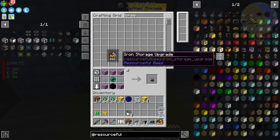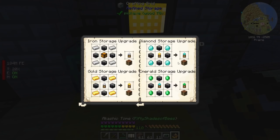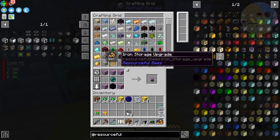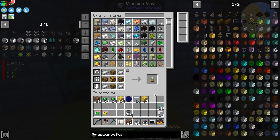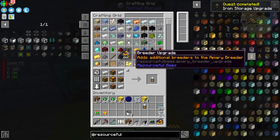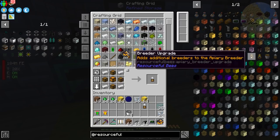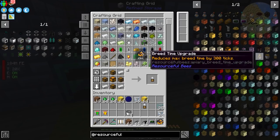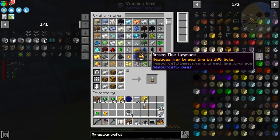There are a number of different upgrade options for your apiaries. You can upgrade the storage, which should give you more space inside an apiary. There's also a breeder upgrade which adds additional breeders to the apiary. And there's a breed time upgrade which reduces the maximum amount of time it takes to breed — that's going to be really important. 300 ticks is roughly about 15 seconds.